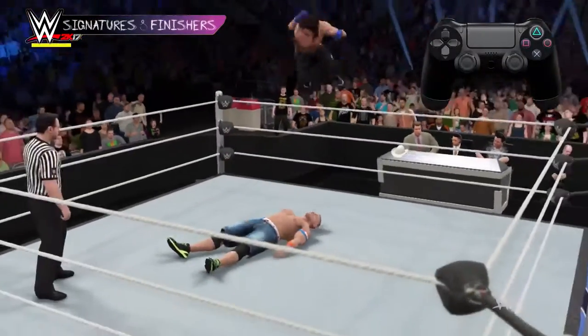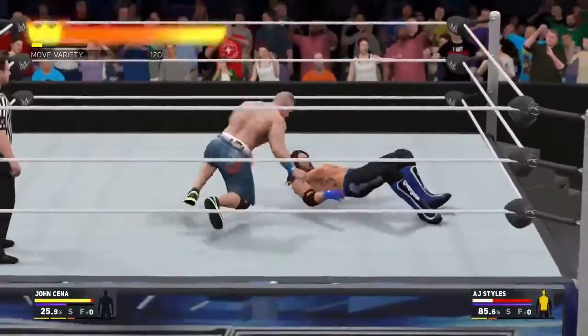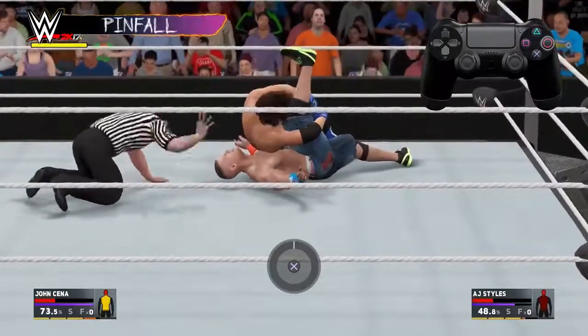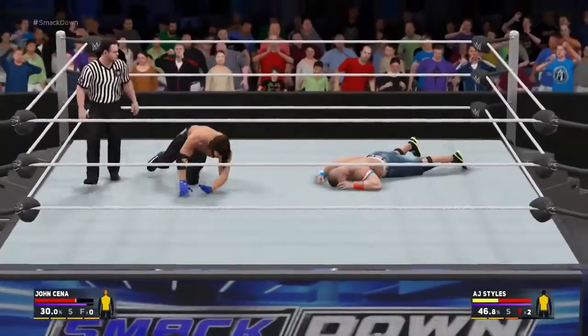These moves are very powerful and make it much easier to pin or submit your opponent. Once you've pulled off a finisher, it's the perfect time to try and pin your opponent. When your opponent is in a grounded state, press circle to go for the pin. If you're on the receiving end of a pin, press X to stop the meter in the target zone to kick out.